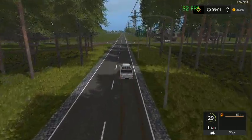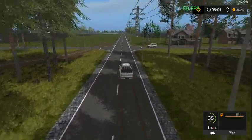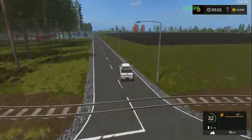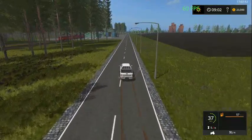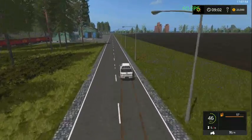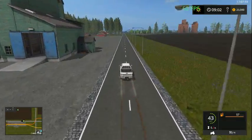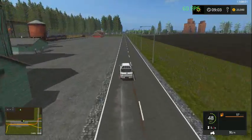I never said I was good at this - I only said I was going to try it. Here we have one of our trains and another sell point. Actually, it's the loading point - Figure 8 on the trains.